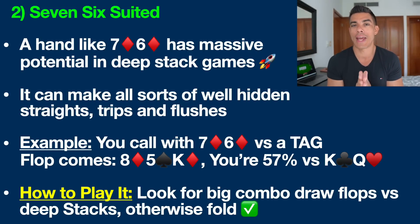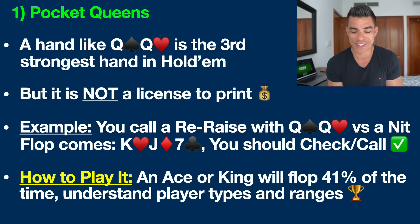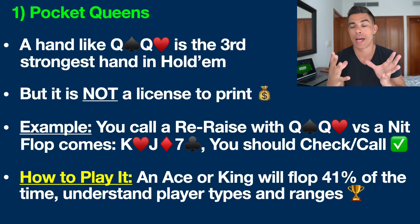My number one hand that everyone plays wrong is pocket queens. This is the only true premium hand on this list — pocket queens is the third strongest hand in the entire game. But what a lot of people don't understand is that just because you get dealt pocket queens, it is not a license to print money. An ace or a king is going to flop 41% of the time when you have pocket queens — nearly a coin flip — so we need to make peace with that. In this example, you call a re-raise preflop with pocket queens. This is a three-bet pot, which changes the ranges and dynamics tremendously. We're up against a nit — the tightest player at the table — the kind of player who doesn't re-raise preflop without a very strong hand like ace-king, ace-queen, pocket aces, kings, queens, or jacks.